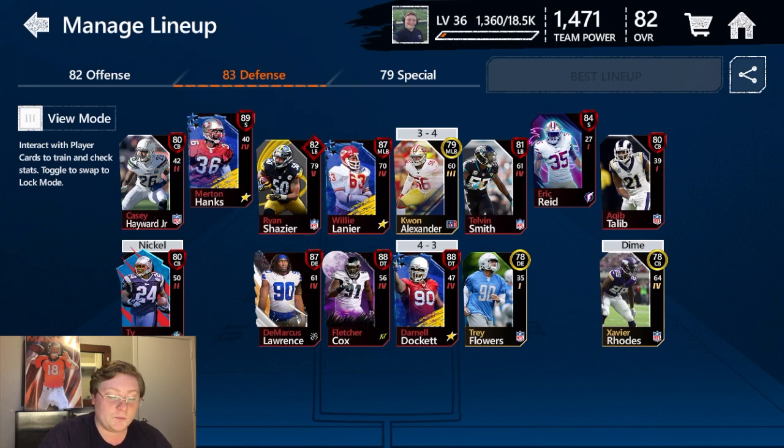We nearly have an all-elite defense. The middle linebacker K'Juan Alexander will be taking off the team shortly, and we will move William Lanier to the 3-4 position because Ray Lewis will be coming in a video — hopefully Monday, possibly Tuesday. We're only 1,500 fair points away from getting him, so that will be coming soon. Then we have the dime corner Xavier Rhodes, 64 power — we will be getting rid of him hopefully soon. We do have enough Phenoms points to get both an elite offense and defensive player, and depending on which Phenoms drop Thursday, we will be getting an O guard and a corner — the two positions that we really need help with.